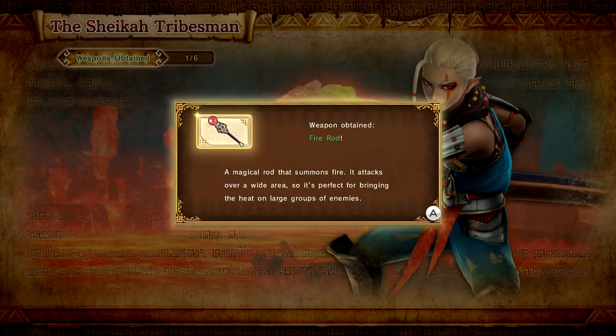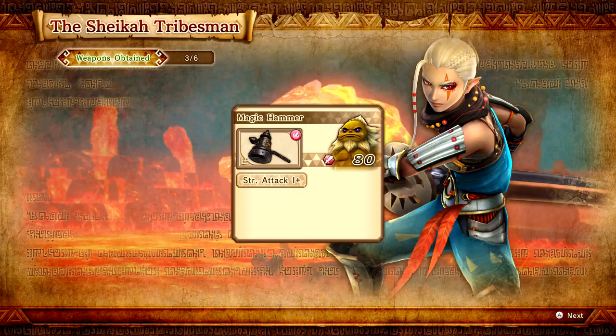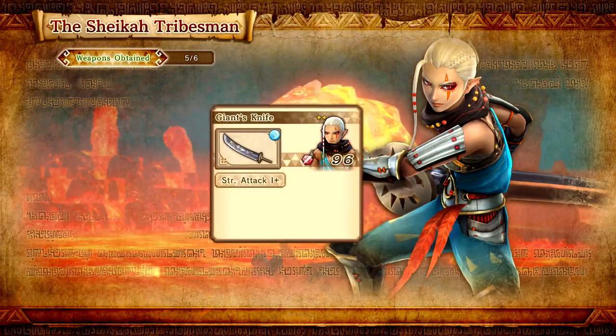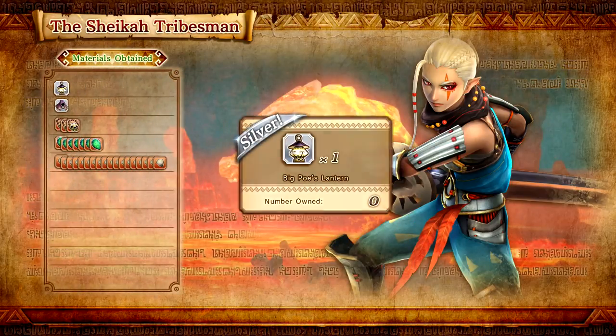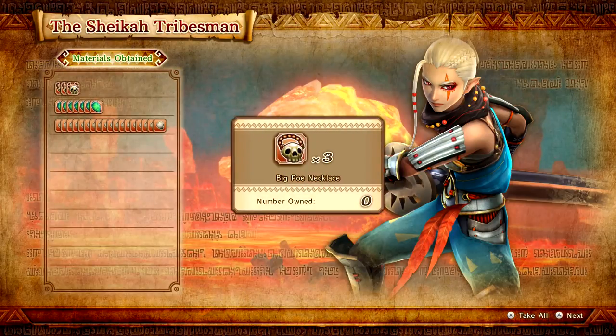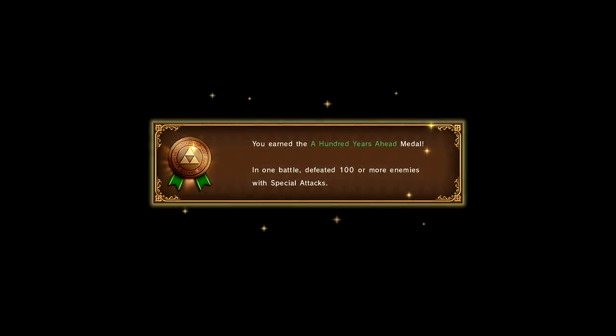Weapon obtained: Fire Rod — a magical rod that summons fire. It attacks over a wide area so it's perfect for bringing the heat on large groups of enemies. Very cool, and that's for Link. We also got a Giant's Knife for Impa, a Magic Hammer, Scepter of Time, Blue Ring, Big Poe's Lantern, Wizzro's Robe, Big Poe Necklace, Zolfo Scale, and a bunch of monster teeth. We got another piece, and we did find that Gold Skulltula. You've earned 100 Years of Head Medal — in one battle, defeated 100 more enemies with special attacks. Very cool indeed.